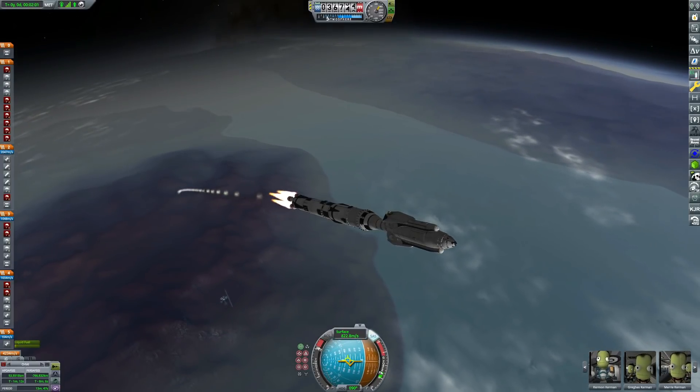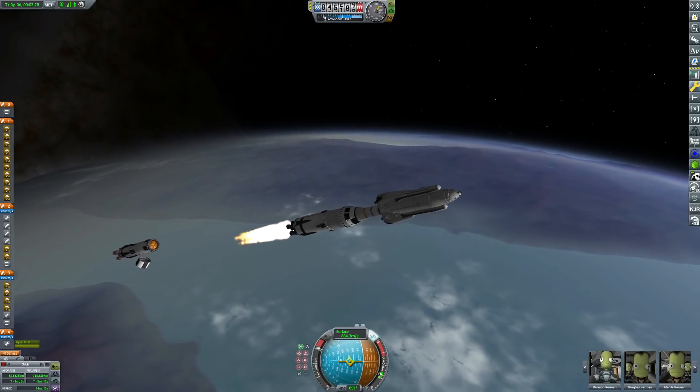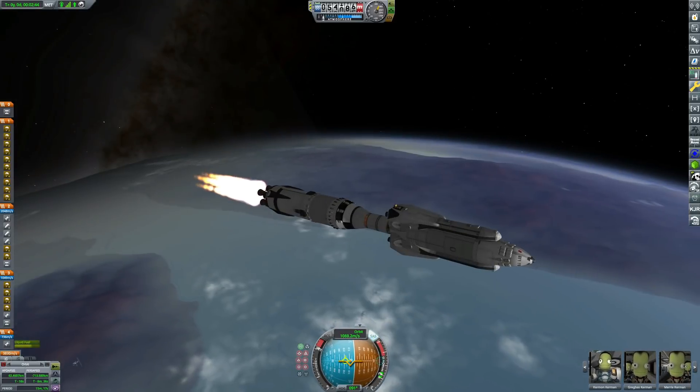For those of you who haven't seen this before — although you did see the upper half of it in the previous episode leaving Nemesis and Artemis, our base on that moon — this is our Asteria reusable transport system.